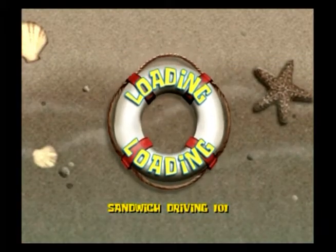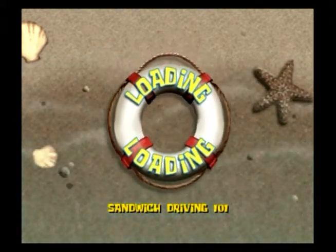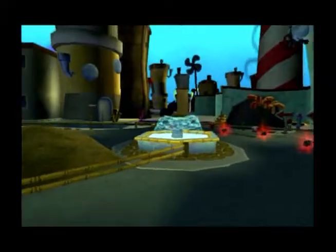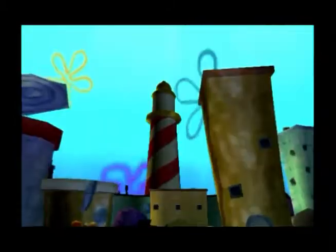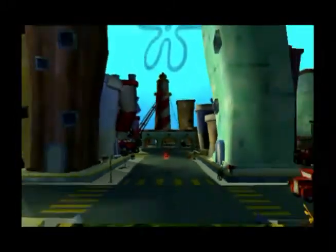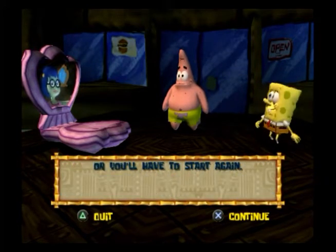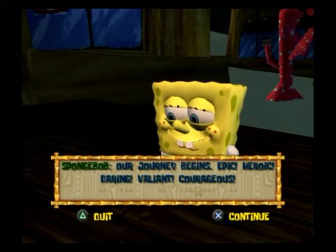I do remember playing this — sandwich driving 101! I mean, if King Neptune really is king, shouldn't he know who the good people and bad people are? Drive the Paddy Wagon through Bikini Bottom to the edge of town. This road will take you through Bikini Bottom to the edge of town — don't let the Paddy Wagon take too much damage or you'll have to start again. Our journey begins: epic, heroic, daring, valiant, courageous — yes! And he goes back to sitting down.